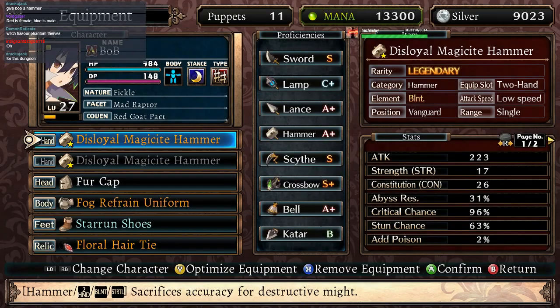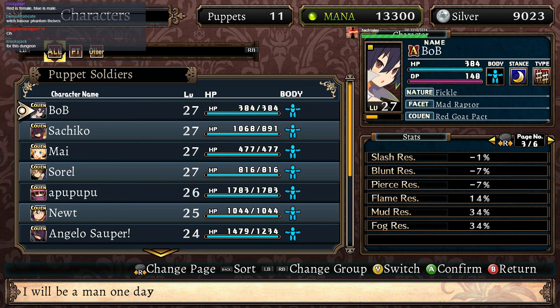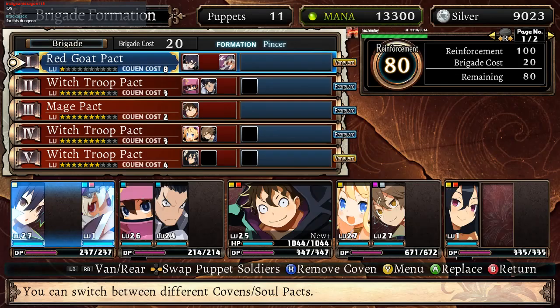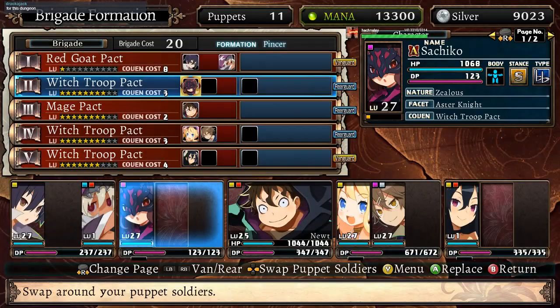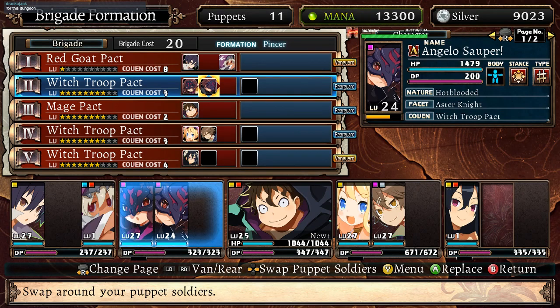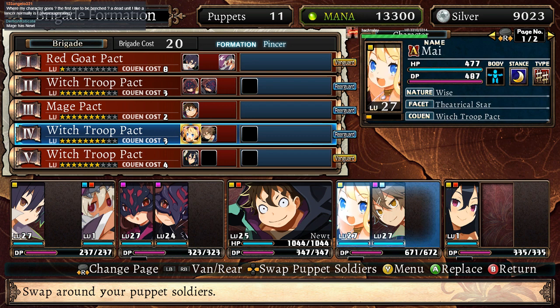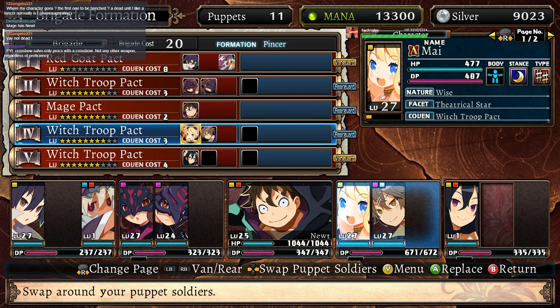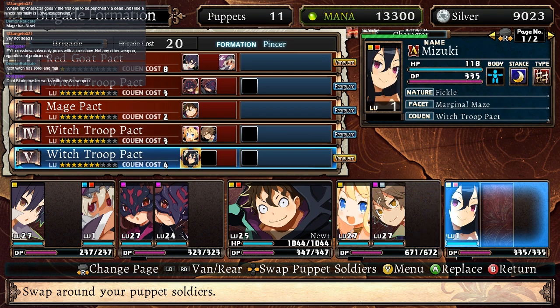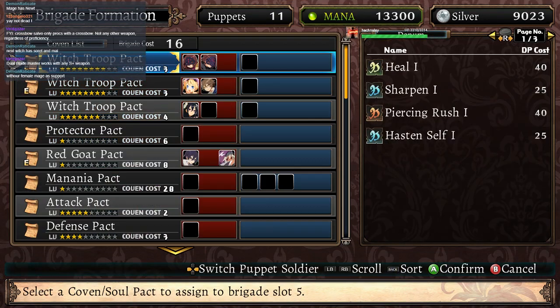This is a good hammer. Alright, for this dungeon, it's gonna be good. Then we'll get the formation of Gendium Radcade, which has our Phantom Thieves. Sachiko and Angelo. Mage has Newt, of course. I figured Voidgazer. Next one has Sorrel and Mai. Then the last one would be...